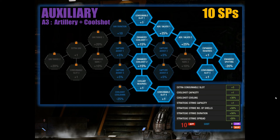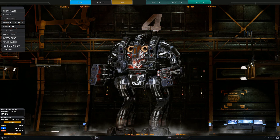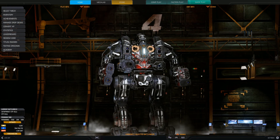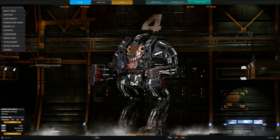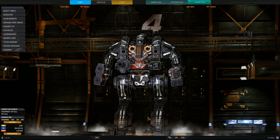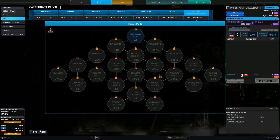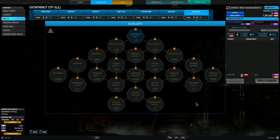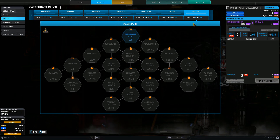Those are the skill tree templates that I use. Let's get back to the client. Here I am back in the client with my cataphract. Those were the templates I use on my mechs — please feel free to share them and share this video with your buddies. For the last part of this video, I'd like to talk about how to allocate those skill points as and when you earn them. When you get your first skill points, I recommend putting them in auxiliary to get those 6 skill points for the artillery, because that will give you a very fast bonus to your firepower and basically help you a lot. The auxiliary skill tree is my first recommendation for allocating your beginning skill points.